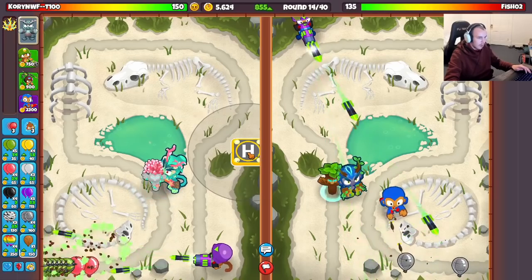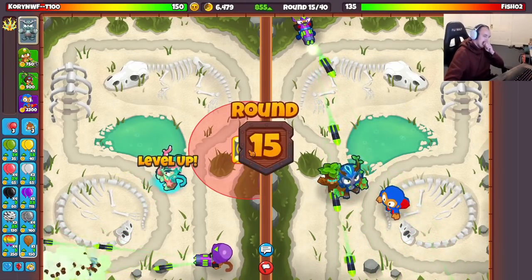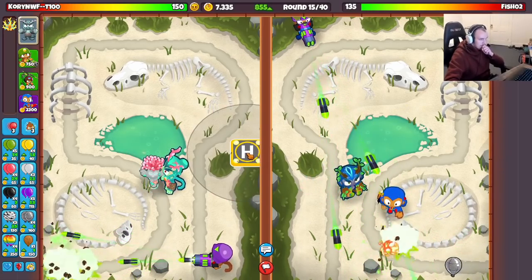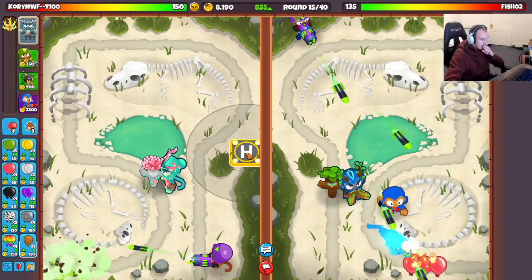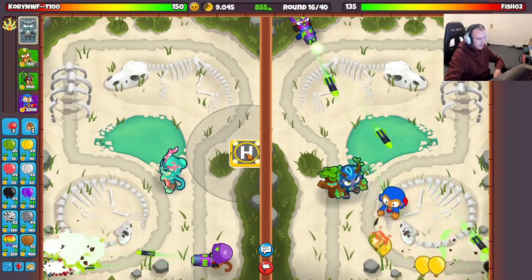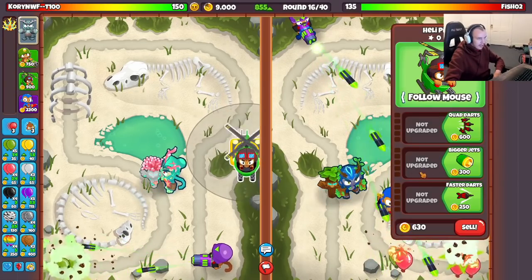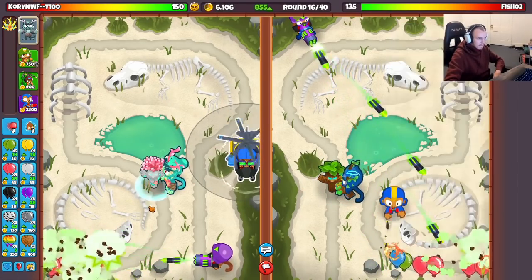He placed a super already - so he's going engineer, dartling, super as his loadout. That's quite interesting, could actually be good. I'm not sure why he never went for a balloon trap though - if you're going engineer you've gotta be going for a balloon trap. What's the point of the tower if you're not doing that? He could maybe overclock stuff later in the game but I'm not sure if they have that unlocked or if the upgrade would even be worth it.